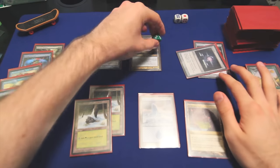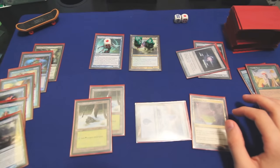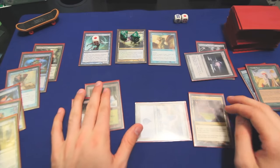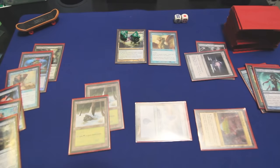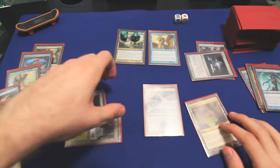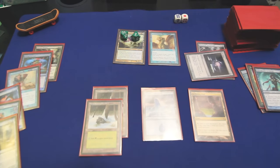We will then tap for five mana and cast Peregrine Drake. Our opponents will see what's coming since they knew I tutored for Deadeye Navigator. They'll try to do something about that, but we'll counter it with Glenalandra, who is gone forever now. Peregrine Drake trigger on the stack — I will float two more mana, then we'll untap up to five lands. We only have four of them, but that should be good enough.